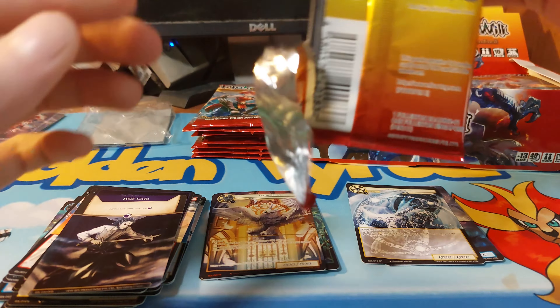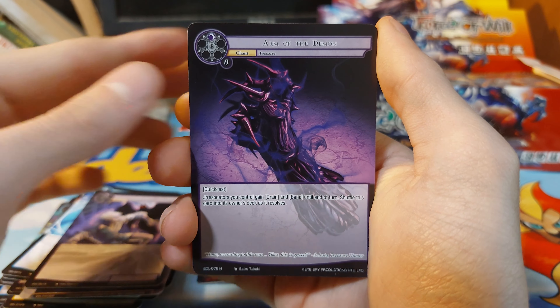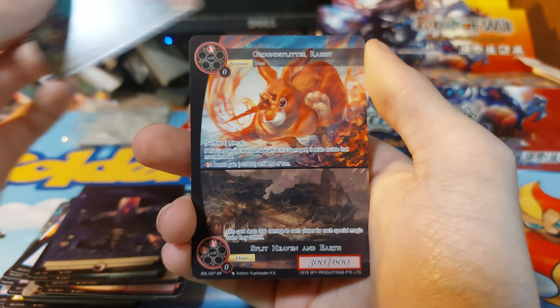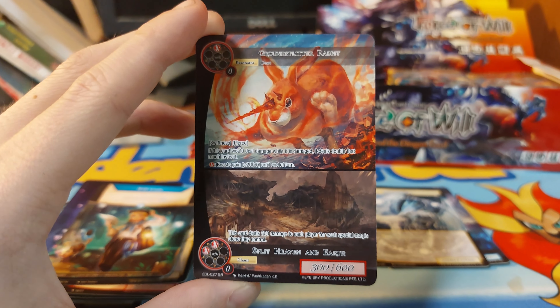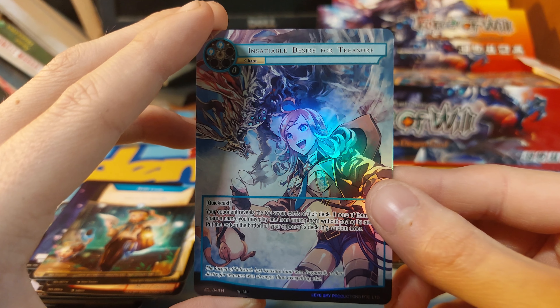So far the best thing we've hit is a rare foil, but maybe we'll get something better. Magic Crest of Water, Frightened Villager, Frightened Villager, Arm of the Demon, Arm of the Demon, Fire Servant of Ragnarok, Magic Bird, Water Servant of Ragnarok, with a Darkness Magic Stone, a Will Coin. We have a super rare split card — kind of cool. We have Grand Splitter Rabbit and Split Heaven and Earth, and an Inevitable Desire for Treasure full art.